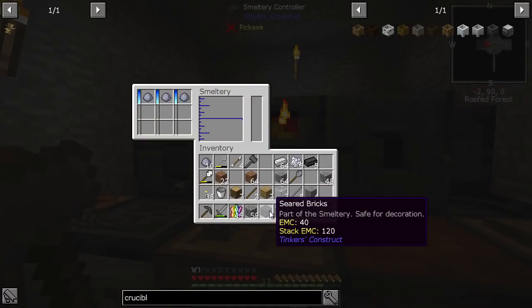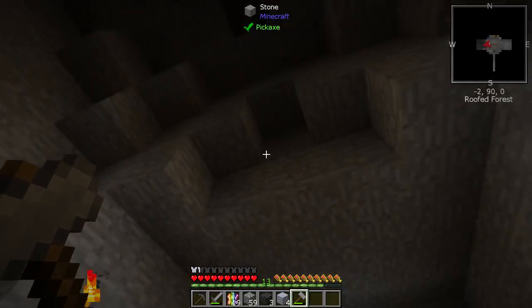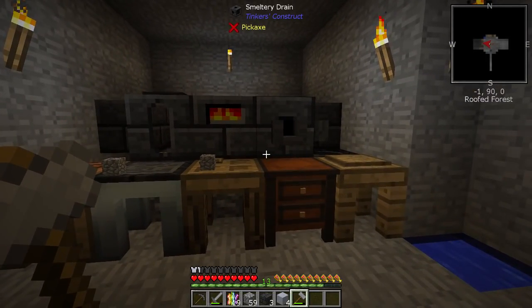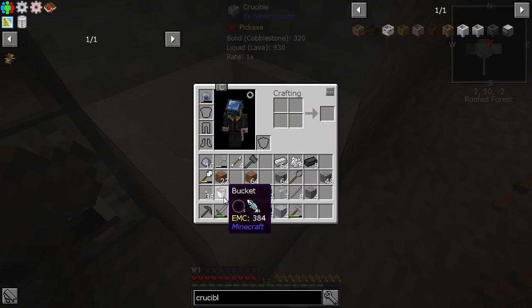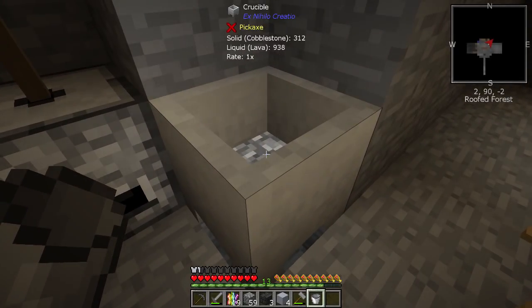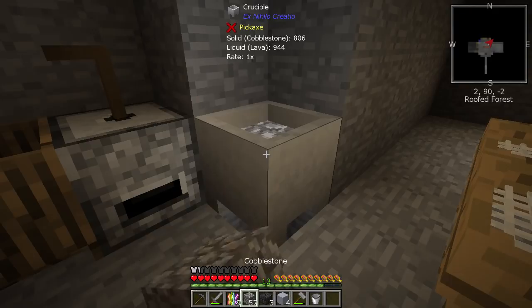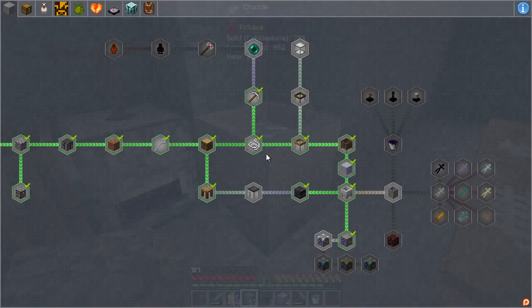You can expand this by building it higher. A tip: rather than making more seared bricks, just dump a load of cobblestone in and it will make seared cobblestone — you can make it quite tall. Have we got lava yet? We are oh so very close. When the liquid lava gets to 1000, that's a full bucket's worth.